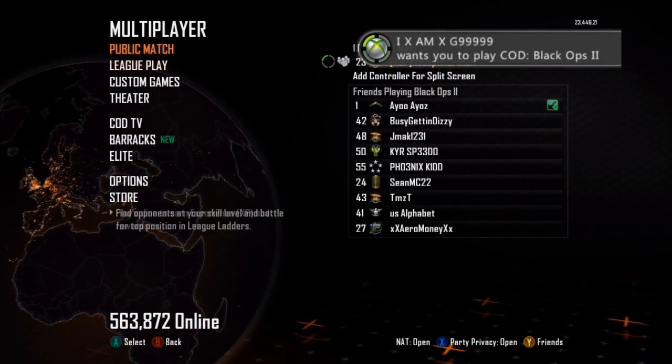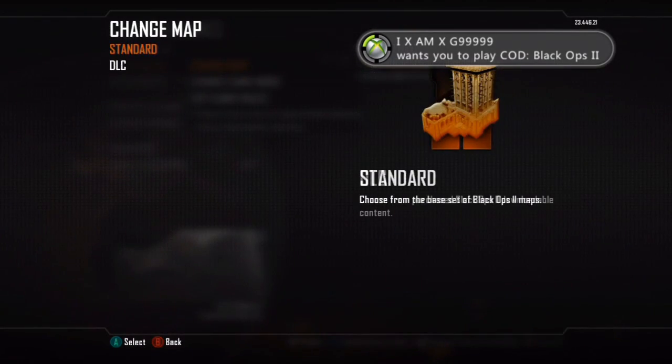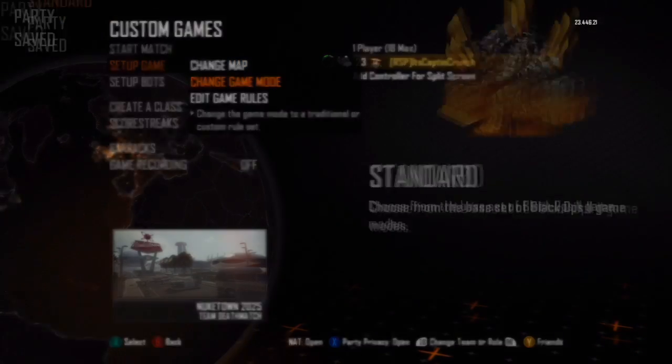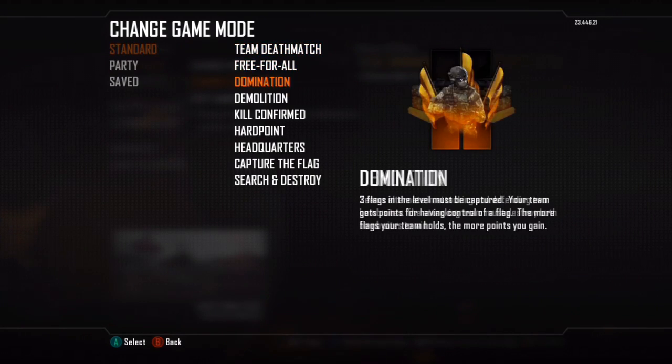Hey guys, this is FCGlitchin here from RRSP Productions with a brand new Black Ops 2 glitch that allows you to have 18 people in an online lobby with online XP on Xbox or PS3 — it works either way.